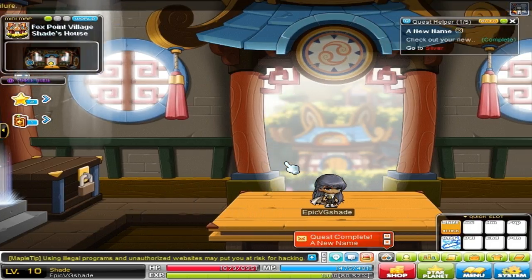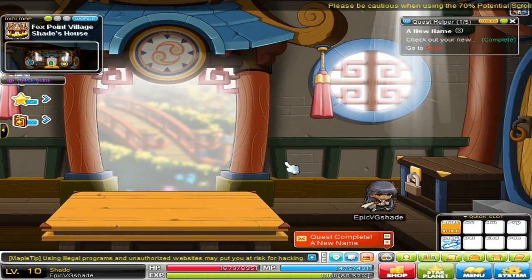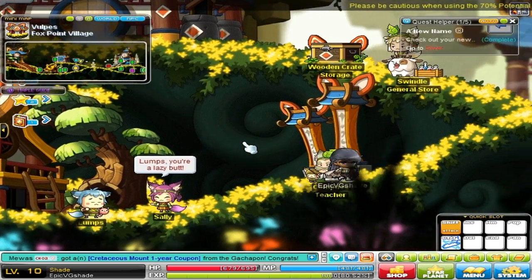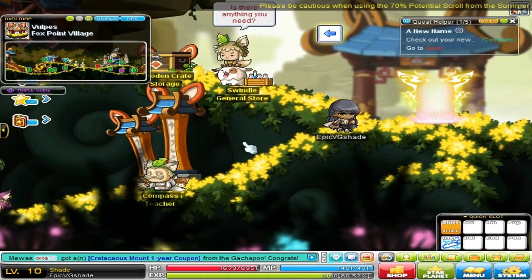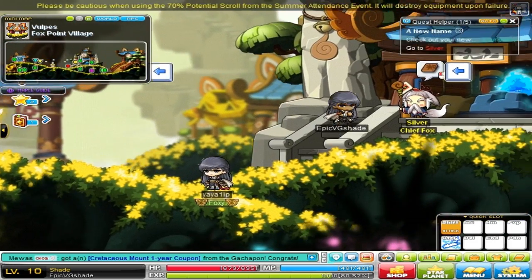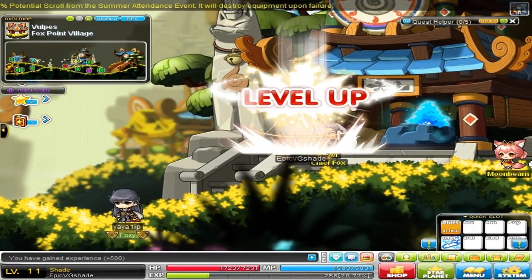So that is one mistake in this game's tutorial quest, for sure. Apparently you have to go to Silver, but Silver is right here — so why are they telling me to go in that room? That is weird.